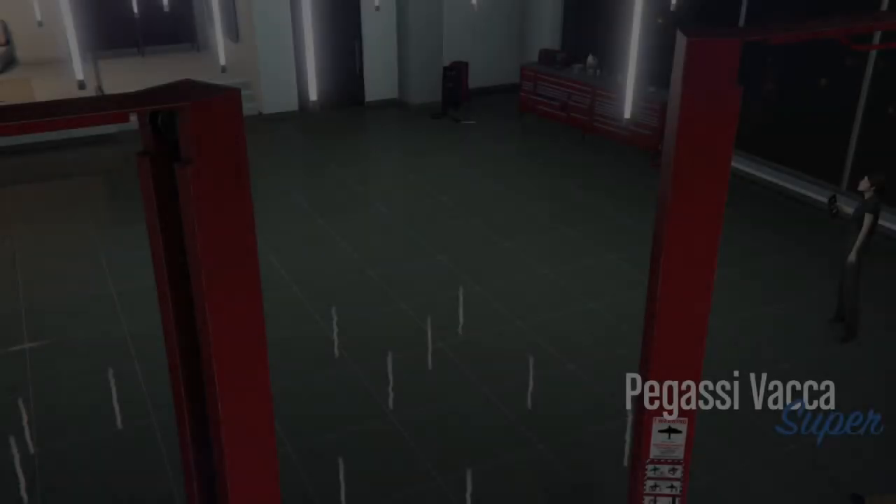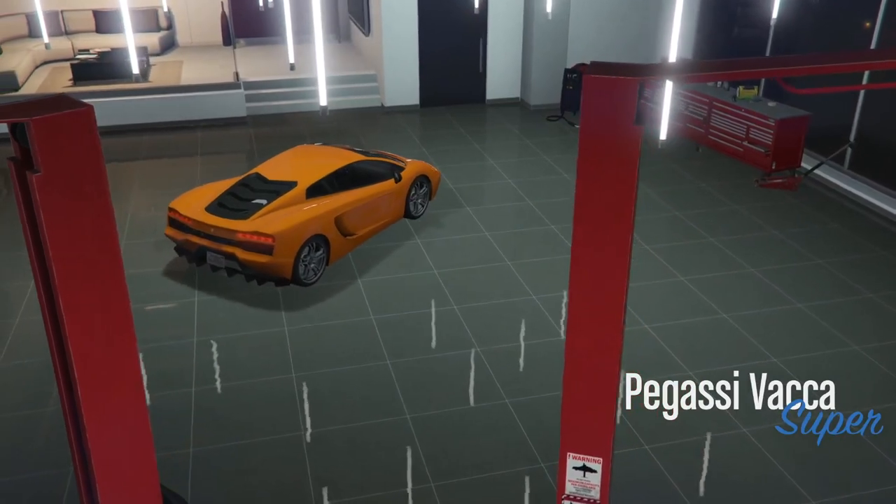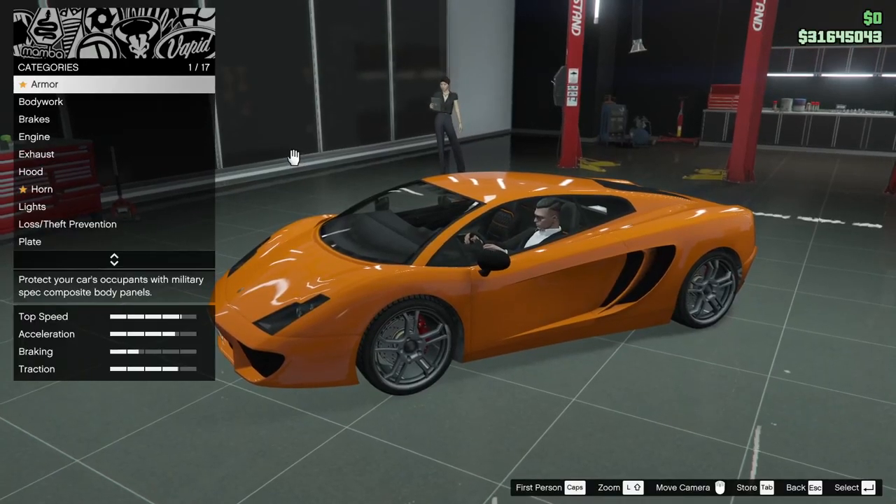Kita masuk ke Los Santos Customs. Ini ada di kelas supercar, Pegasi Vaka. Vaka itu artinya sapi, kalau gak salah — bahasa apa gitu lupa gue.